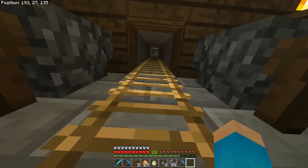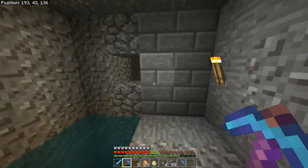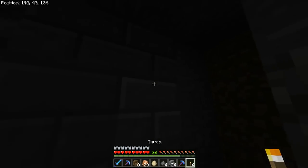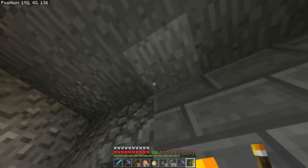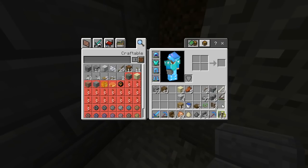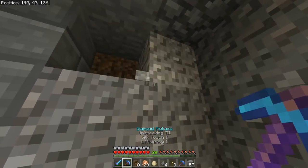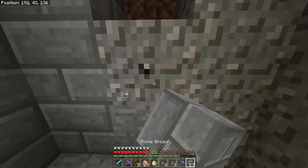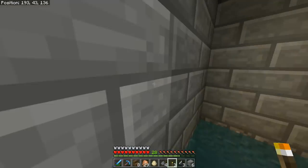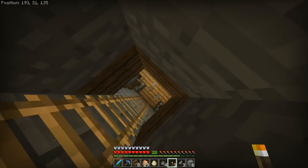I'm actually going to go up here because I do have some stone bricks, and I'm going to dig out this area and just make it better. Because right now it's just like this — I want to have it all filled with stone. I can hear zombies — of course I can, it's my zombie spawner. What am I talking about? Of course I'm going to be able to hear zombies in here. I can also hear a spider though. But let me just go ahead and remove all of this and just make it look better, because right now it's just full of gravel and horrible stuff.